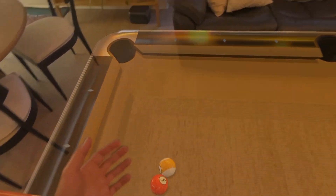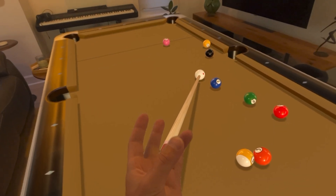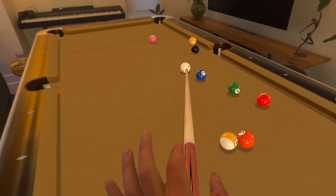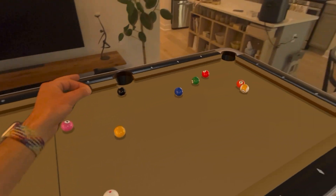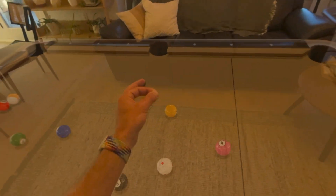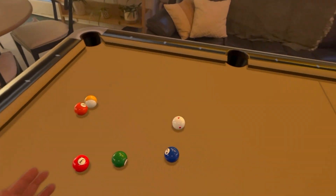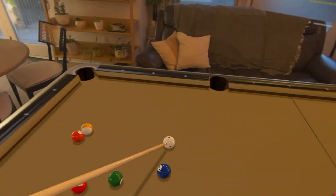I can walk through the table to take my shots if I need to. In nine ball, I know I have to aim for the one. And if I do my thumb and ring finger, I can move where on the cue I'm aiming to add spin. With ball in hand, I can go ahead and just pick it up and put it wherever I want. This is a pretty cool game — multiplayer support is coming very soon as well. We'd love to see how this one gets fleshed out, but this is a great use of Vision Pro mixed reality. Big fan.